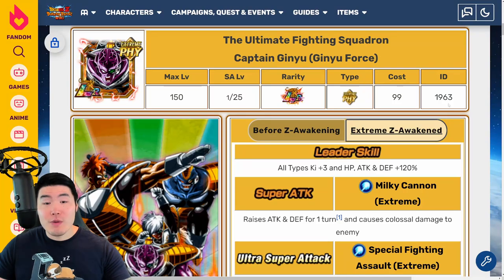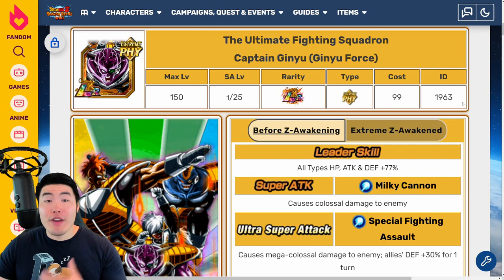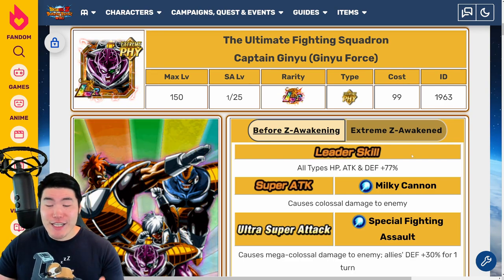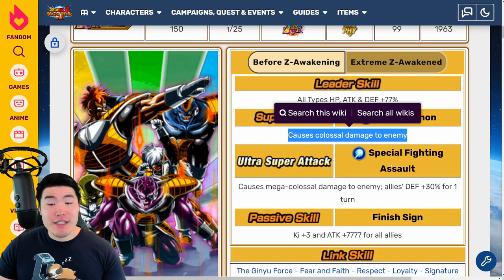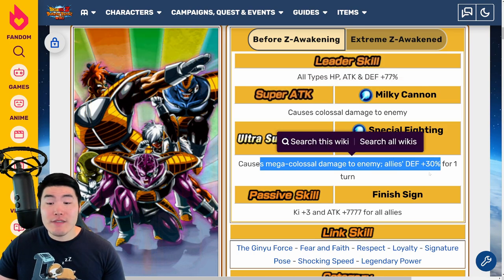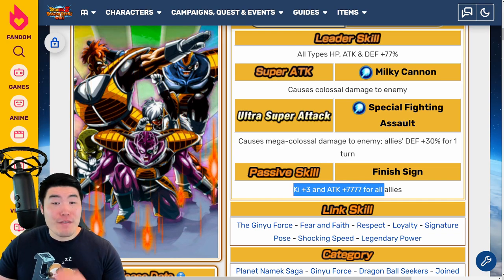Popping over to the Dokkan Wiki, let's start with the LR first. Before the Extreme Z Awakening, these guys really were not very good — they're very outdated, very old, so it makes sense. Leader skill: all types HP, attack, and defense plus 77%, no ki at all. 12-ki super attack: colossal damage; 18-ki super: mega colossal damage. Allies defense plus 30% for one turn, and passive is ki plus 3 and attack plus 777 for all allies.